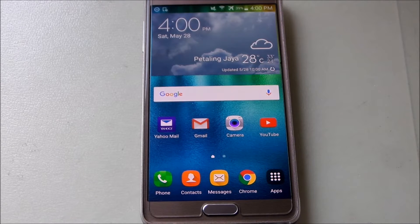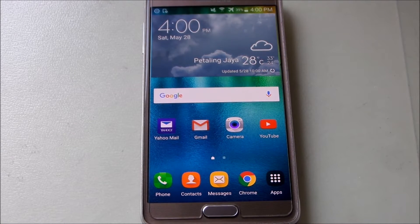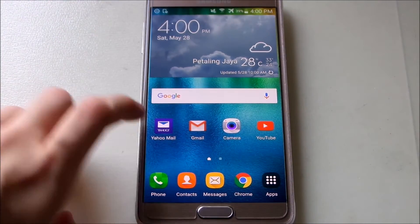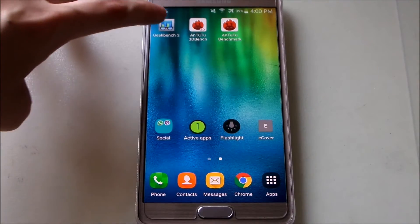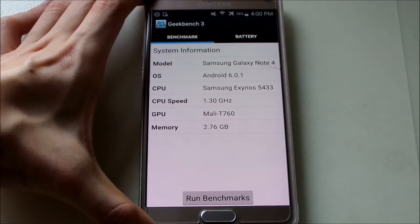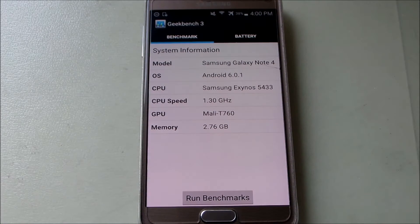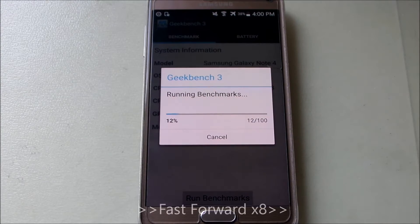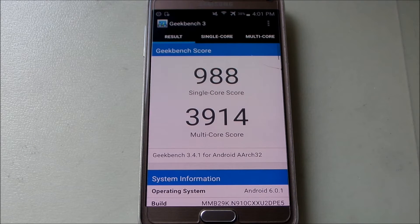Alright guys, we are back with another video on the Galaxy Note 4. As I promised, I'll be doing a benchmark comparison between Lollipop versus Marshmallow. I just updated my device to Marshmallow and now let's go ahead and do the test. We'll be starting with Geekbench first, mainly testing CPU performance. Here are my specs: the Exynos 5433, 3GB of RAM, and a Mali-T760 GPU. Let's get started.